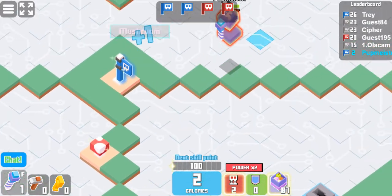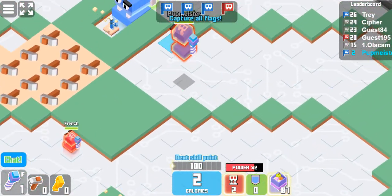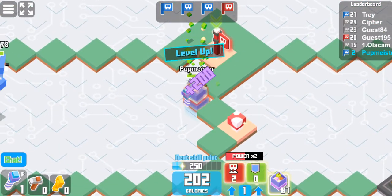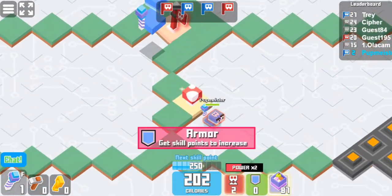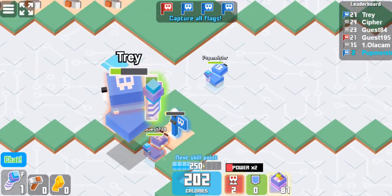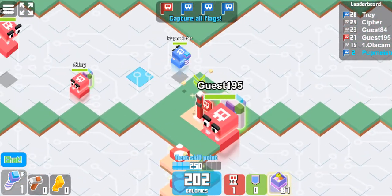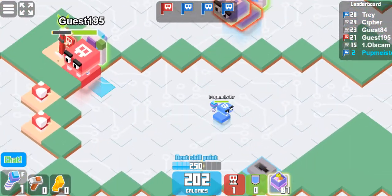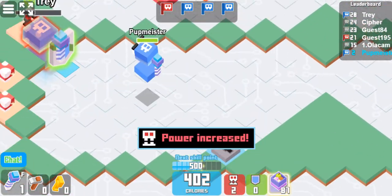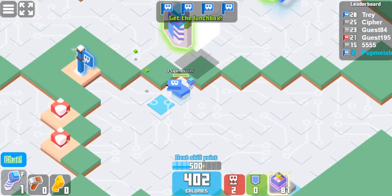All right, so we're at 50/50 so far — two of them are red and two of them are blue. All right, now we're up to three blue. There we go, I got that guy. We just need one more flag — where is it? Oh, there it is! I don't want that big guy to get me. Got that guy. Got to be careful here — they can pounce on you and kill you very easily when you're trying to get the flag.